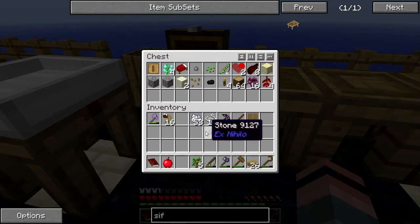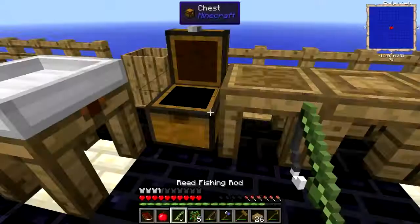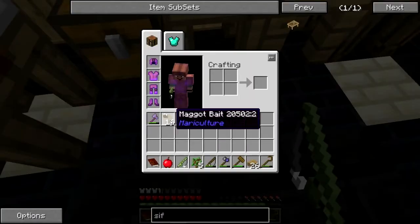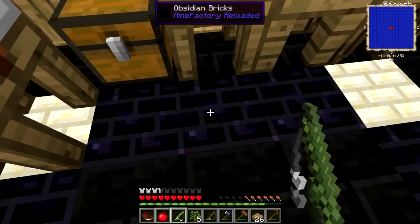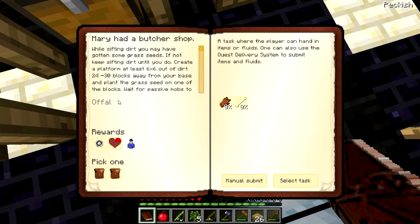I've got another bit of a heart here, another stone, and some maggots. How does this work? Maybe it'll tell me. 'Create a platform at least six by six out of dirt, twenty-four to thirty blocks away from your base.'